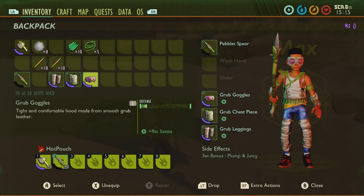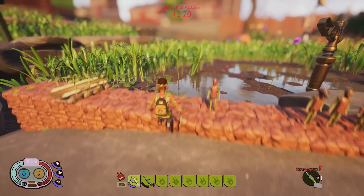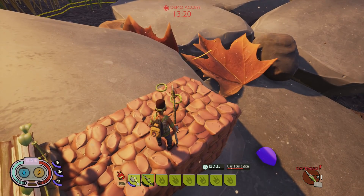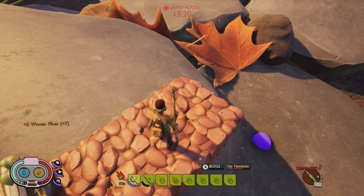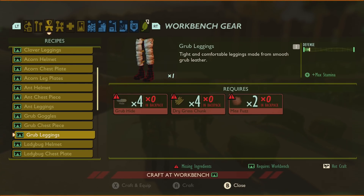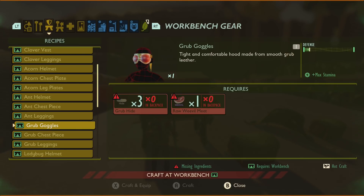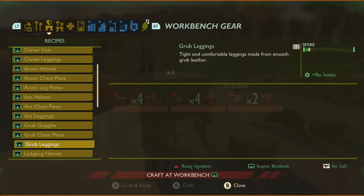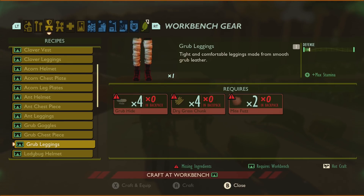Next up we've got the grub armor set, which consists of the goggles, the chest piece and the leggings, and this is going to give you a lot more stamina — your stamina bar goes down a lot slower. But it also has another side effect called plump and juicy, which I haven't worked out what that is either, so hopefully I'll find out when the game launches. The grub goggles give one defense, one and a half for the chest piece and one for the leggings. You need three grub hides and one royal weevil meat for the goggles; five grub hide, two grub goop and four dry grass trunks for the chest piece; and four grub hides, four dry grass chunks and two mite fuzz for the leggings. The full set gives you max stamina.